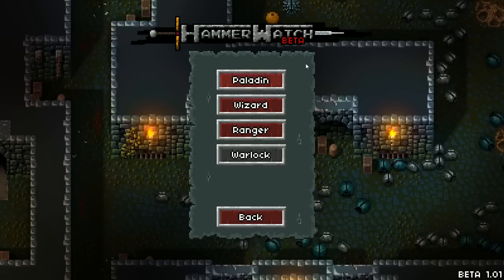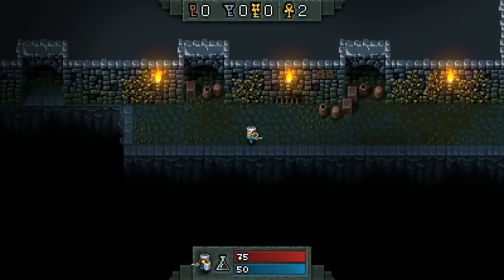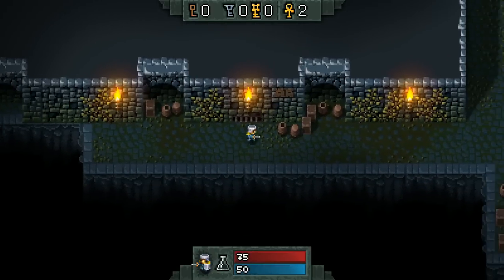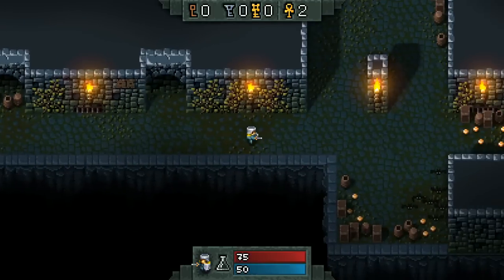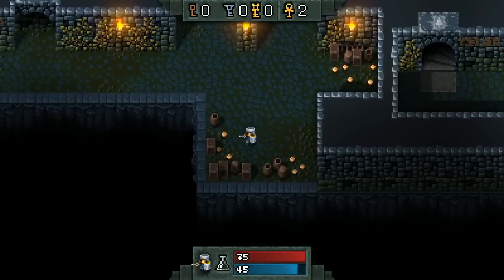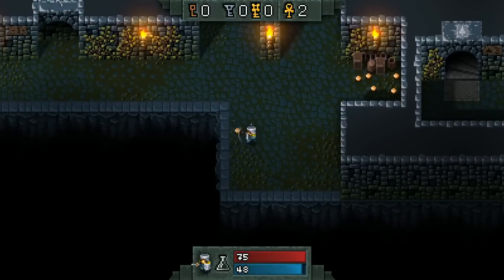I do prefer the ranged classes so far, but I'm going to go with Paladin here and then switch into a Ranger later. The controls are quite simple — you just use WASD to move around and then you have four keybindings for attacks, but you only start with two attacks. You have up to use your main melee attack, which also breaks boxes, and collecting money is very important in this game. You have left to do your secondary attack. Down and right also do attacks, but I don't have anything bound to them yet. You pick up more skills later in shops. I can basically attack as fast as I can press the up button.